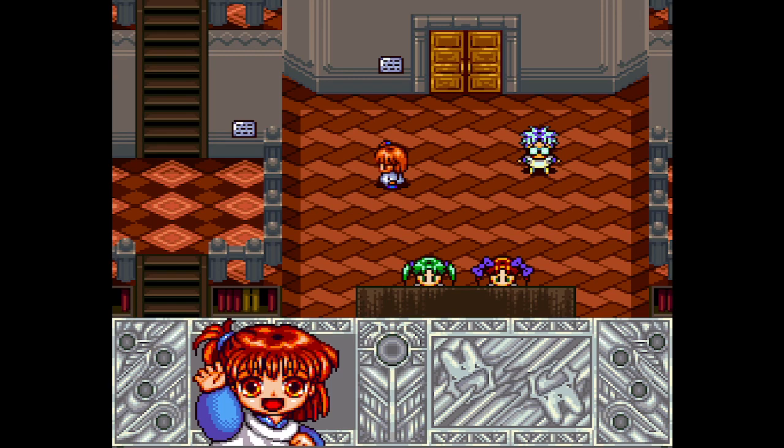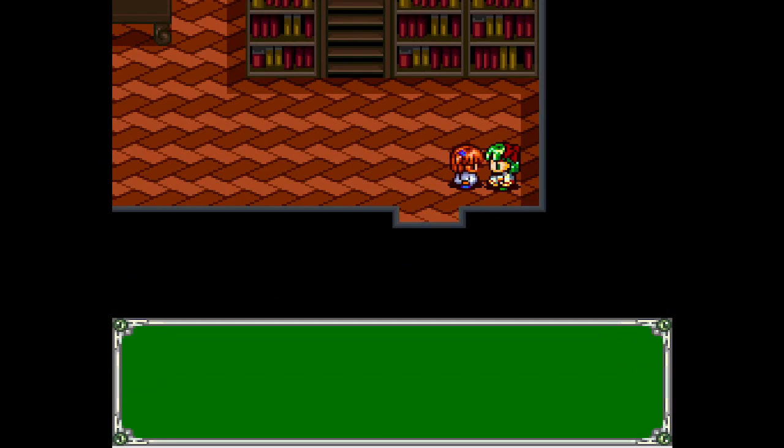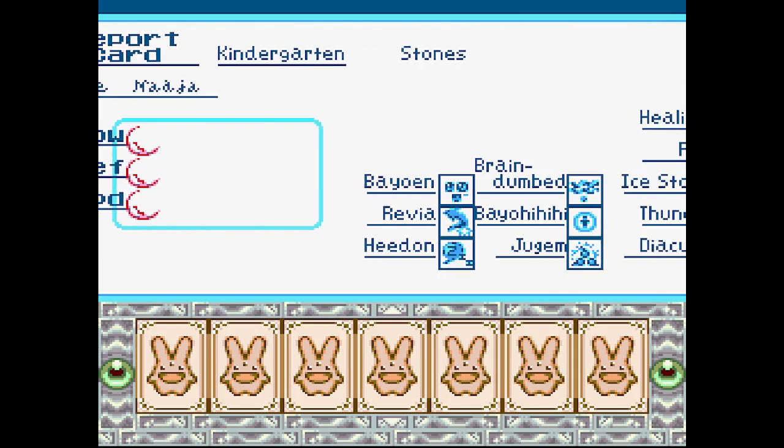If you want this door to open, you have to collect the seven gems. When you chant hard magic, your magic power goes down. I think healing actually costs magic, but her basic attack spells do not. Fire, ice, storm, and thunder do not cost magic — even when we level them up.